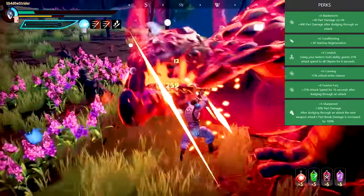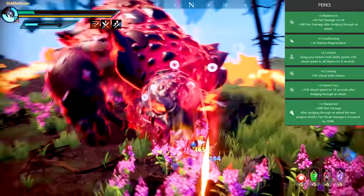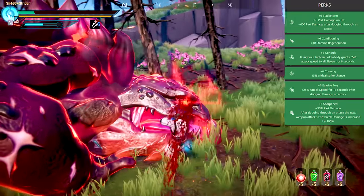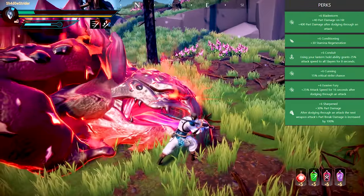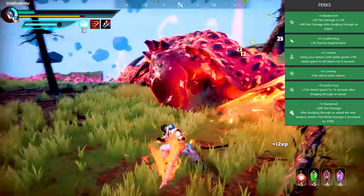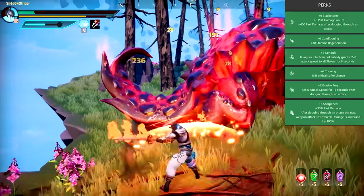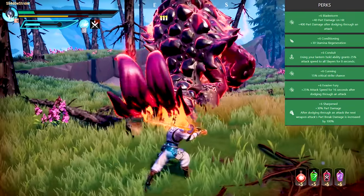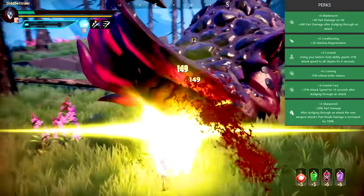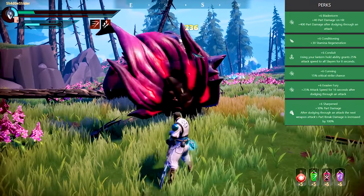I'm already hearing people in the comments saying 'Shadow Strider, this build is stupid — why are you not using Predator or some other damage-increasing perk?' and I'm already preparing my counter-arguments. Part breaking builds are supposed to kill the behemoths with as many parts destroyed as possible. They're not supposed to kill the behemoths with one or two parts destroyed as fast as possible. This build maximizes your power damage while also making sure you do not kill the behemoth too fast. If you increase your basic damage, you also increase your power damage, but you kill the behemoth faster, which reduces the amount of parts you can get at the end.